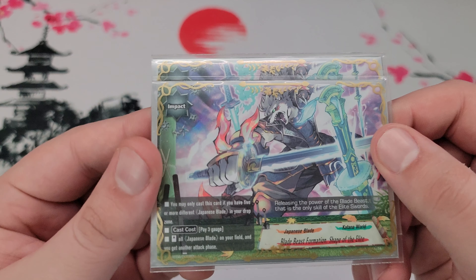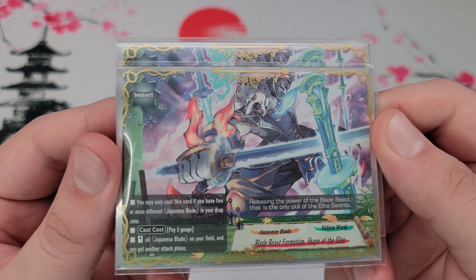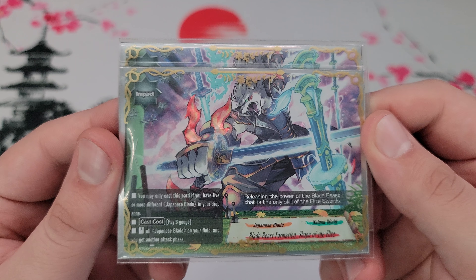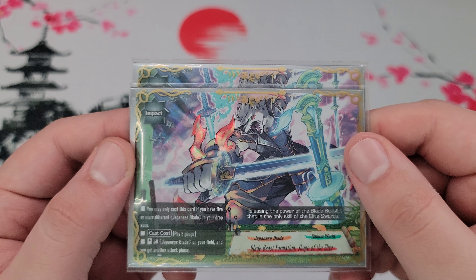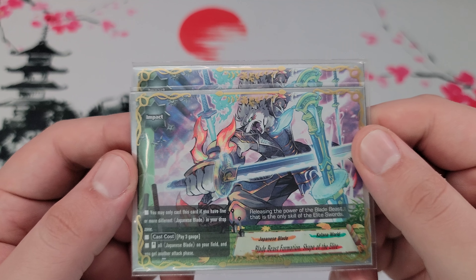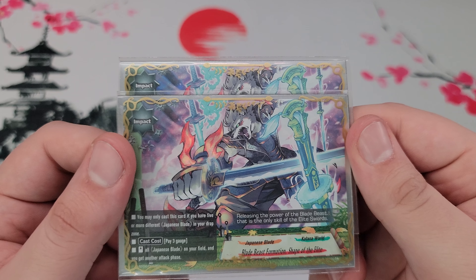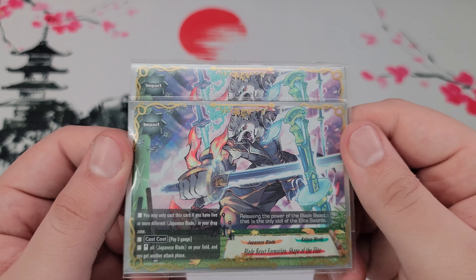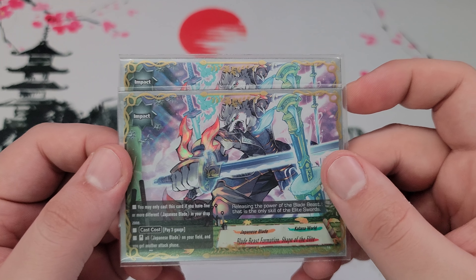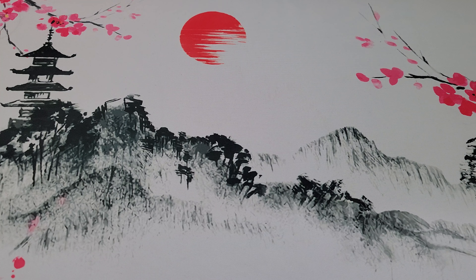Last is the normal impact: Blade Beast Formation, Shape of the Elite. You only cast it if you have five or more different Japanese Blades in the drop, pay three gauge, and you stand all Japanese Blades so they can attack in another attack phase. Keep in mind that means you get another attack phase, which as far as I understand also means you get another final phase. So if you have both impacts in hand and somehow have six gauge, play both of them. I can't say it's ever happened to me, but if you can do it, more power to you. They also mainly just help for the sake of getting different Japanese Blades in the drop for different effects. That's it for the main board — on to the sideboard.